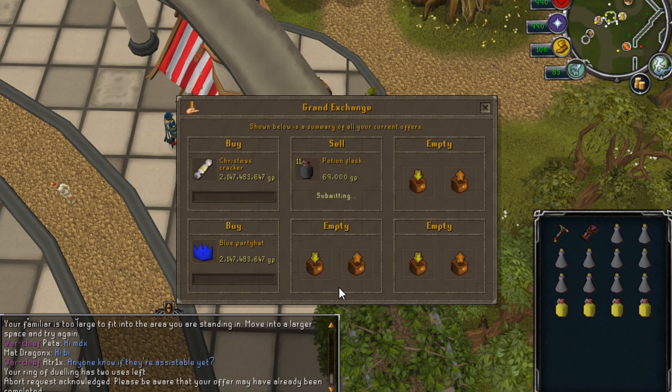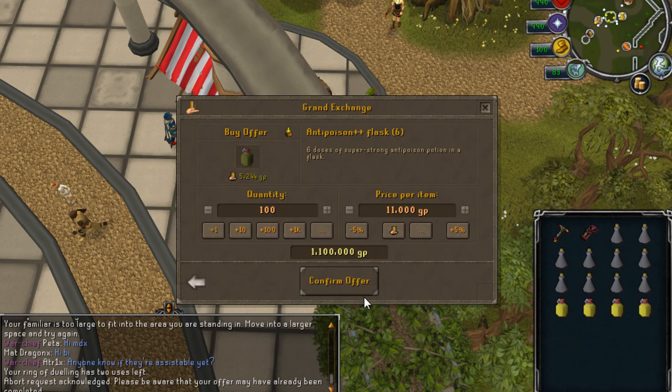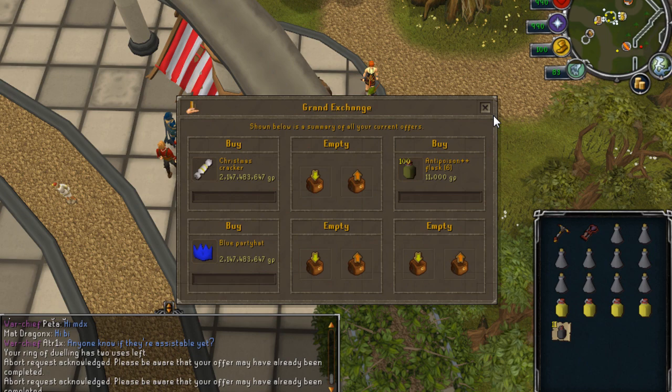They also upgraded champion scroll drops so that now whenever you get one it'll be announced in the chat window, and if you have sounds on there will be a jingle that's played. So that's really nice — no more missing champion scrolls.